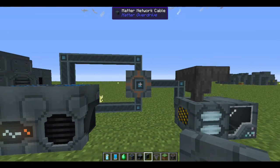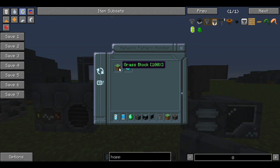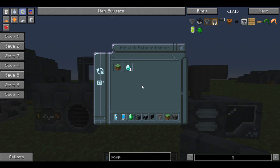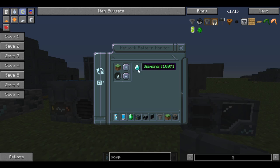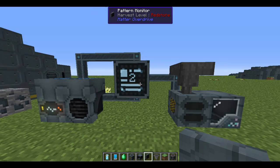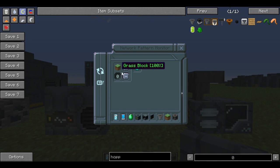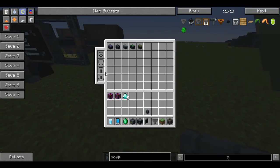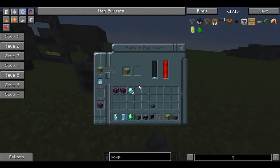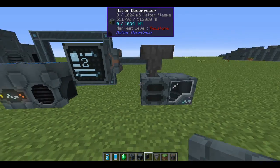When you have enough matter, grab the pattern monitor. It plugs into the system like any network cable, and right-clicking it shows all the items you can replicate. Click on an item — say, diamond — and request one. If you don't have enough matter it won't work, but for a grass block which only takes one kilomass of matter, hit send and it'll start working. You'll see it produce and you can click to collect your item.